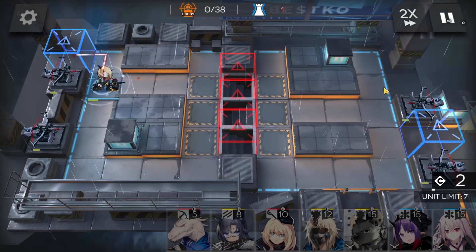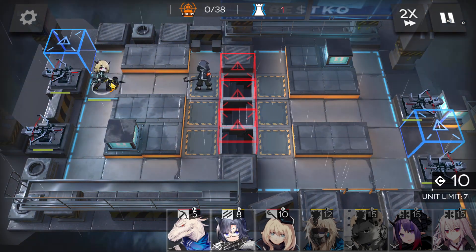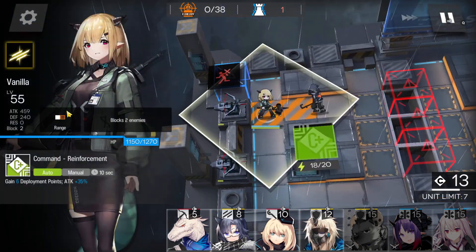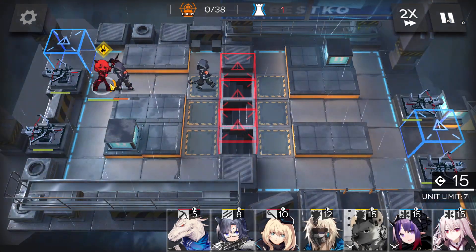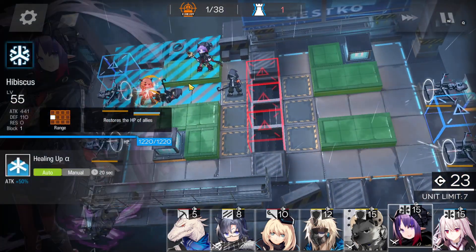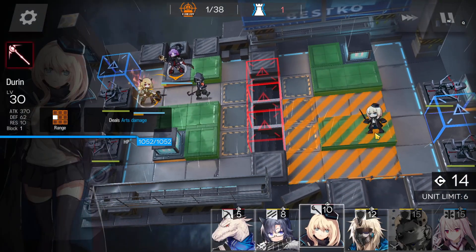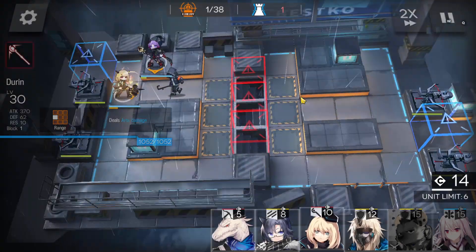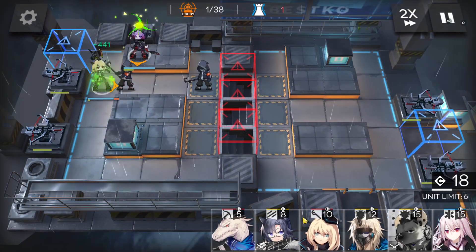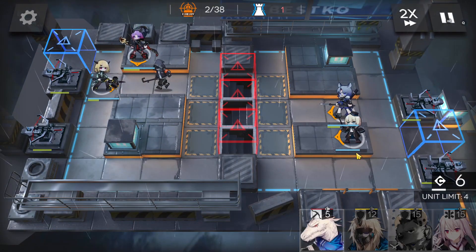So immediately just deploy one vanguard here. If your vanguard is strong enough — Elite 1 or higher — just pick there and deploy. If not, deploy the medic first, then the vanguard here. It's better to deploy the DPS first here, so just wait for the vanguard.